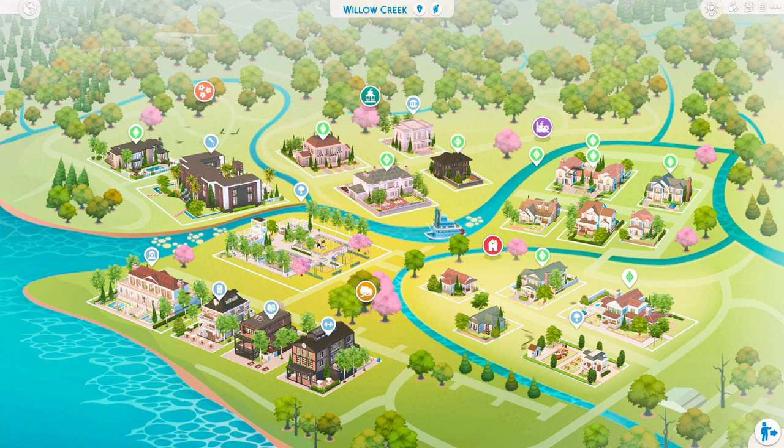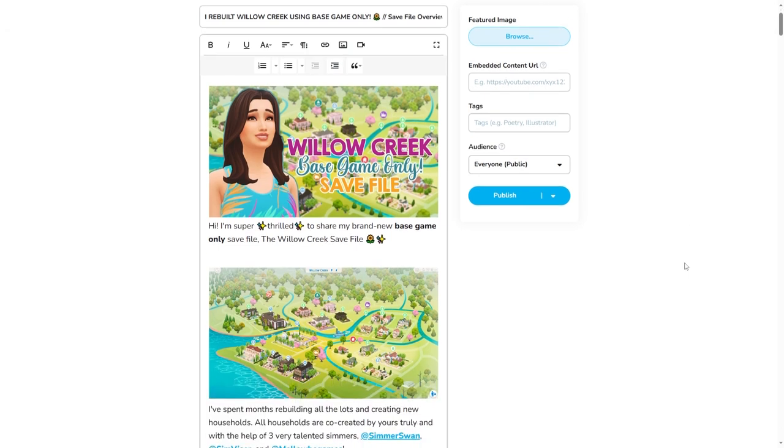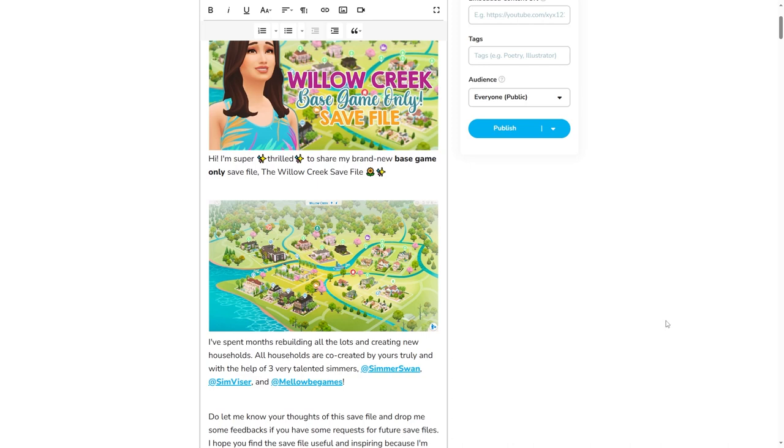Without further ado, let's hop right into the blog post. This is the blog post - it's still a draft but almost done, I just haven't published it yet. I'm very thrilled to share this because I collaborated with three very talented friends to help create the households and update the townies - those are Simmers One, SimVisor, and Melo B Games. I'll put all their information down below so you can check them out.